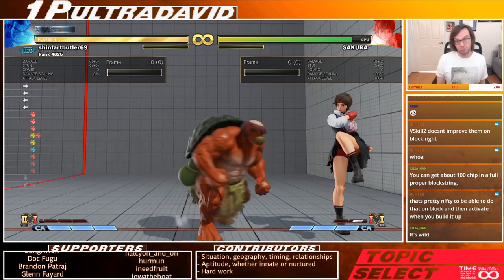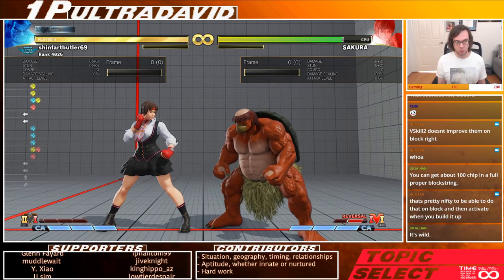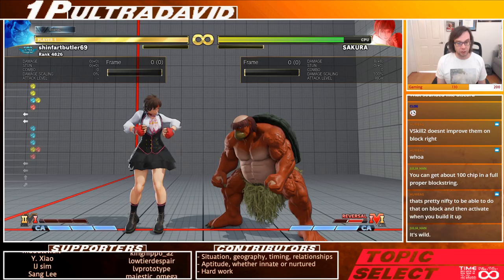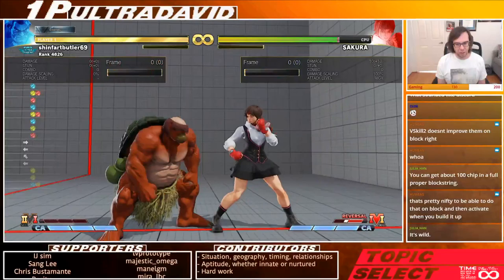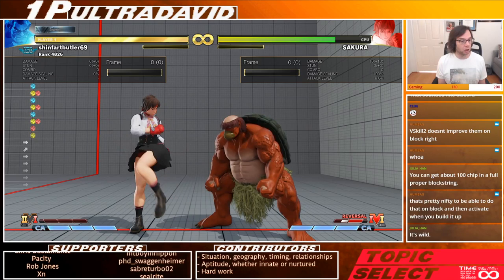You also create plus-frame mixups for yourself — jab hands is plus two, medium is plus one — so it's a way to create more offensive pressure. Corner carry is another nice reason: even on block, you can push the opponent a significant portion of the stage, let alone if you get the hit into a combo.